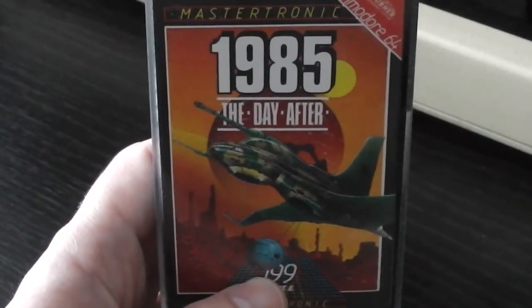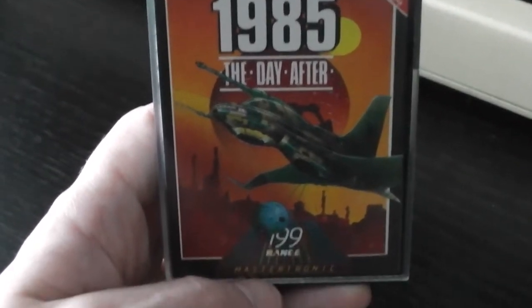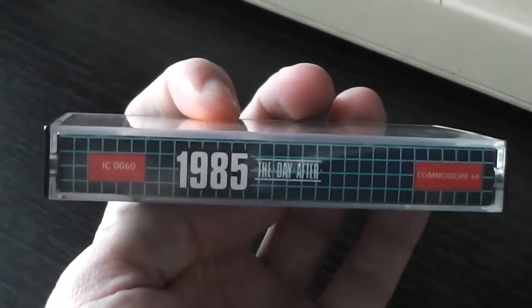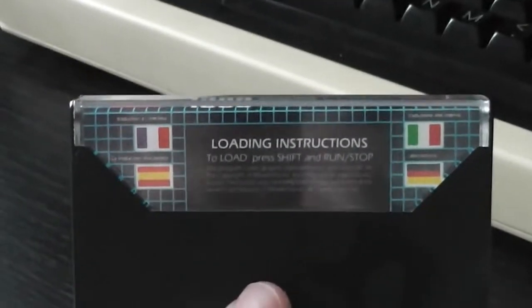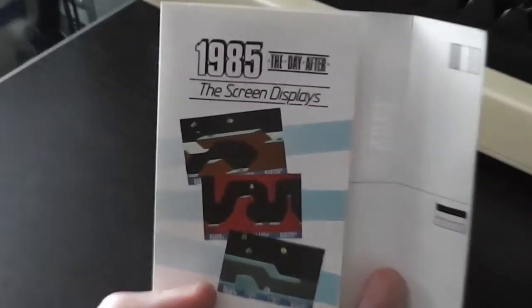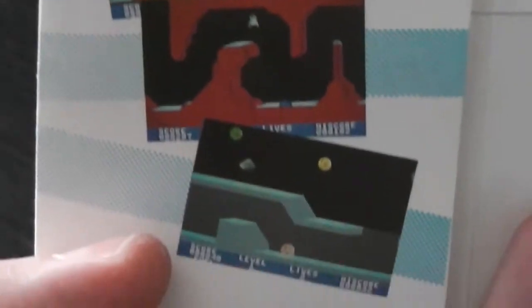We've got an image on the front cover which is typical of this era — a kind of space-age bit of artwork. There's the 199 games logo at the bottom, the grid style on the spine, and on the back we have the loading instructions.